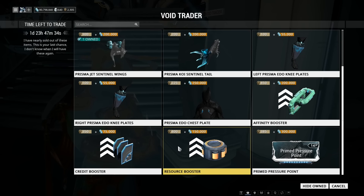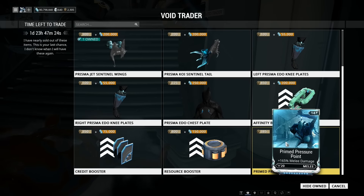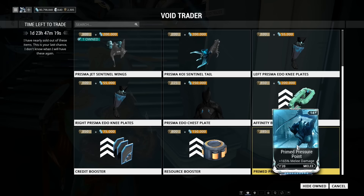The resource booster is 400 Ducats and 150,000 credits. That is also really— wait, hang on. How did I miss this? Primed Pressure Point — 165% melee damage! I think the mod that's there at the minute is 90%. So all melee weapons just got a major buff with this thing.